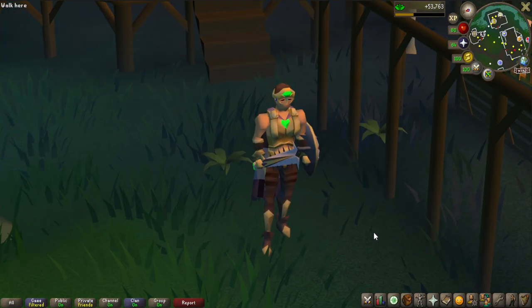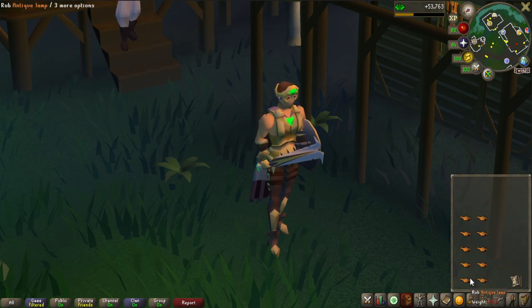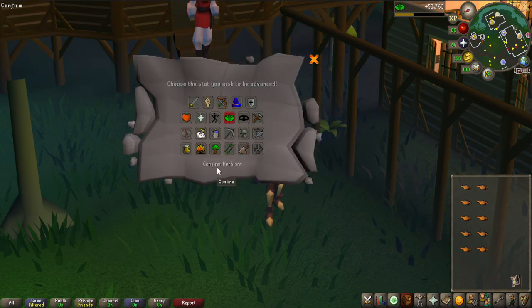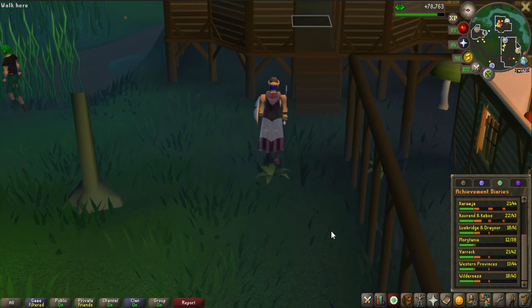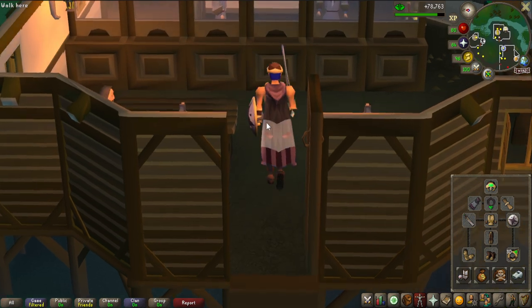After the Legends Quest I completed all the easy diaries and got a good amount of XP lamps - unfortunately not a lot of experience each, but I'm going to start working on the medium diaries as well. I also have some quests planned for more herblore experience. Each easy diary lamp is about 2.5k, so after using the first batch we went from 56k to 78k total - about 24,000 experience - and that's 55 herblore. I also got this full diary gear setup which looks pretty cool, but I'm going to take a break from diaries now.